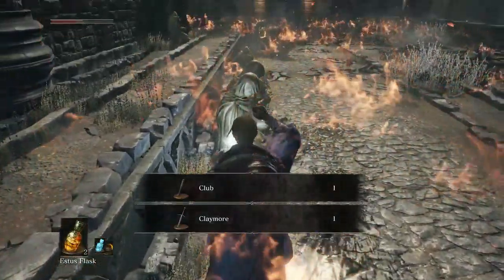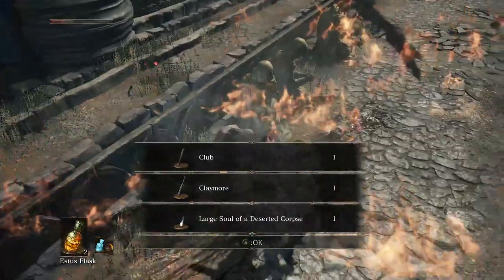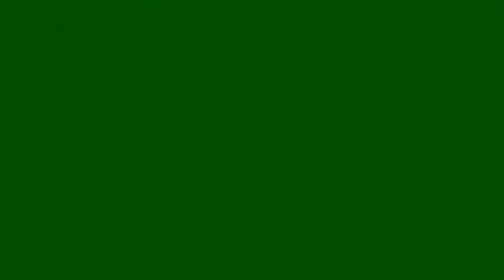Whether that item is over there, I don't know. The real question is what is the dragon going to do now that I'm running over to this place, well out of the reach of its fire? Oh, there is a Claymore here — and now I'm dead.